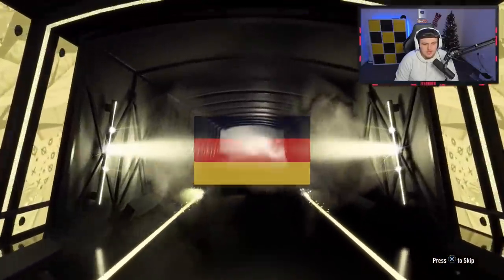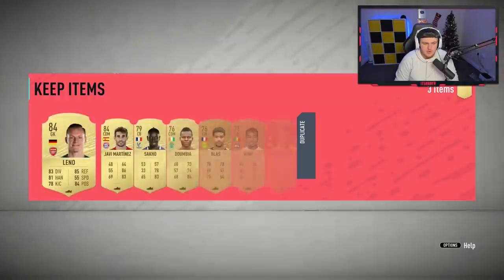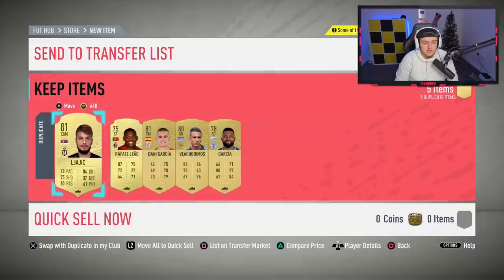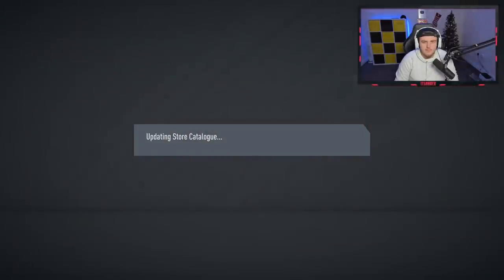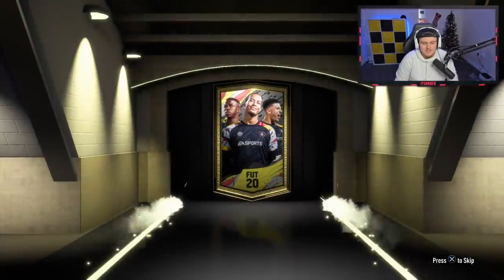We've got another board here — it's going to be a German goalkeeper, it's going to be Leno. We'll take that 84. Because I'm doing the 87 and 86 squad, two 84s is actually good, but I could do with an 85, 86 or 87. Sometimes EA actually pays out. So last Prime Gold players pack — let's see if we can get something good.